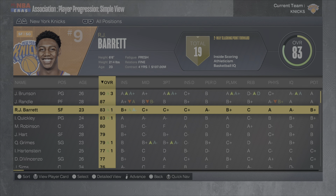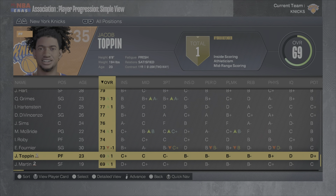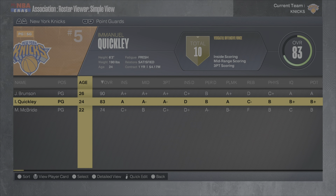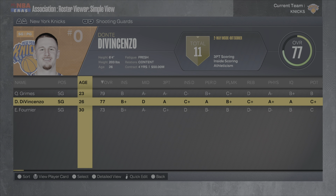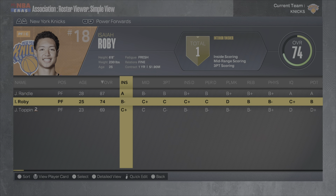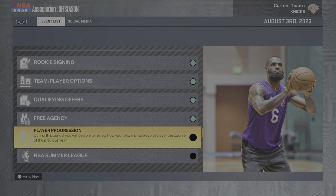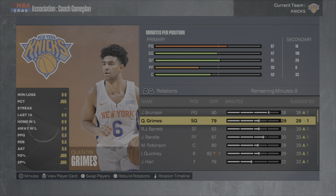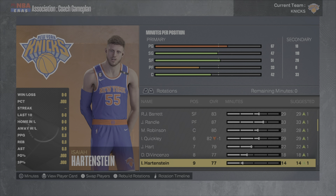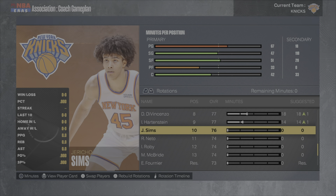Looking at player progression, Jalen Brunson goes up to 90 overall, which is great. RJ Barrett goes up, IQ goes up — I moved him to point guard. Quentin Grimes, Isaiah Hartenstein, and Miles McBride all go up one. I moved quickly to the point guard position to back up Jalen Brunson, and either Quentin Grimes or Dante DiVincenzo will start.